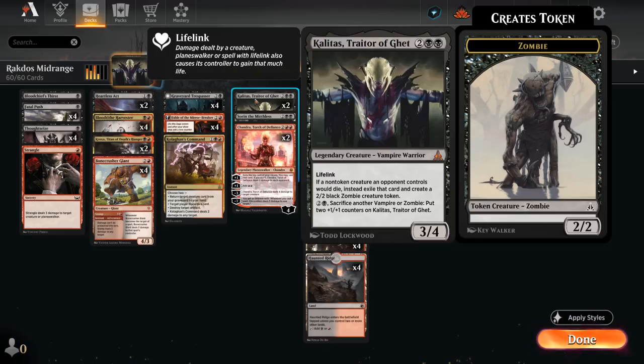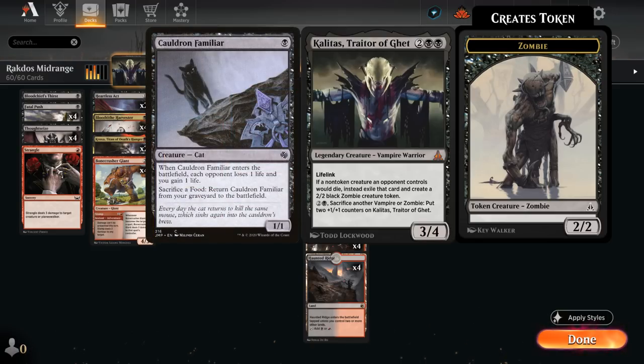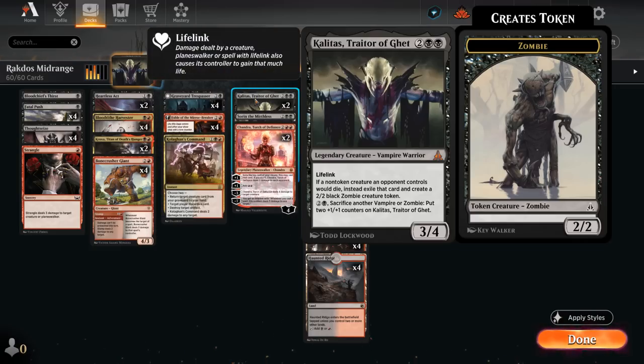Kalitas is great in a removal-heavy deck like this one where we're killing a ton of creatures to farm those zombie tokens. It also shines against the red-black sacrifice decks, where we can exile a cat instead of it coming back over and over again. It has a ton of utility and can help gain life against burn decks as well — just a great card to have access to.